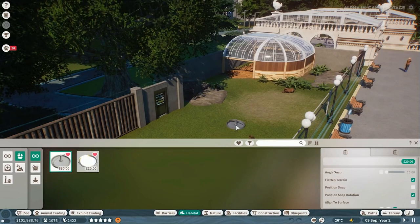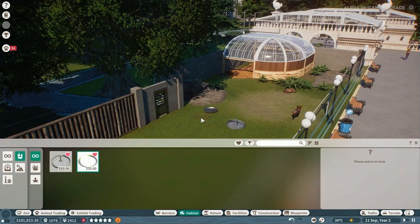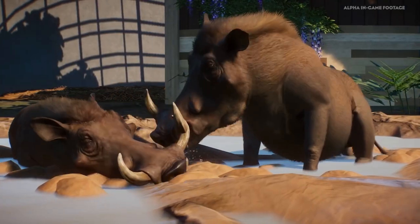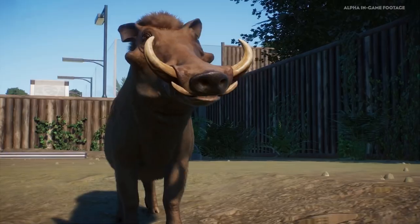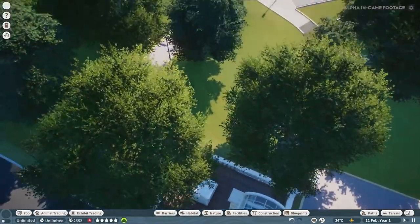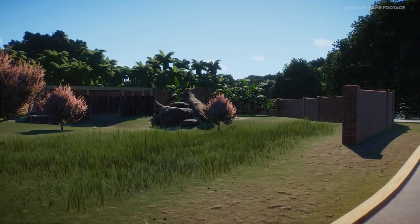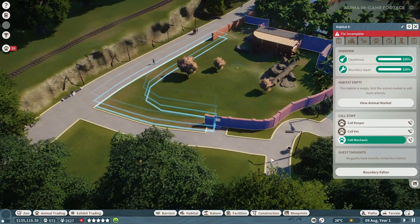They'll eventually have filters like we have in Planet Coaster, so you can filter through different animal types to make sure you're giving the right feeders and water bowls. Generally you just place them in and your keepers will do the rest. You want them quite near where guests can see, near donation boxes and that kind of stuff — always think about placement. That brings us on to this next section which will show us how to build fencing.